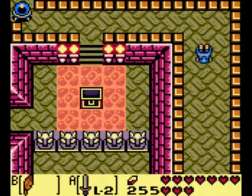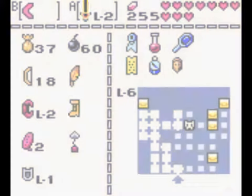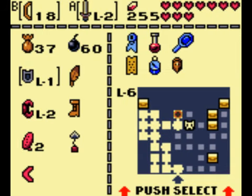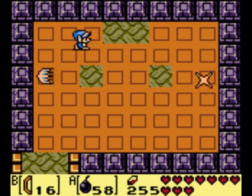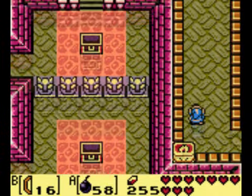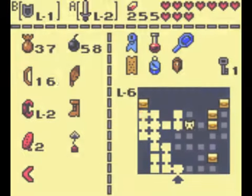I wonder what that did — well, I know what it did. But anyway, we need to hit that to go over here. To defeat those fire fairy guys, whatever, use your boomerang. The boomerang will only stun the Wiz Robes, but your sword does not work on them. I just wanted to show that to people because I had a lot of people telling me you can use your sword on them. No. That only works in Zelda 1, and even in Zelda 1 it doesn't work that well on them.